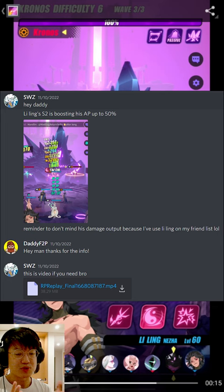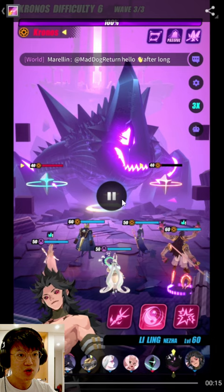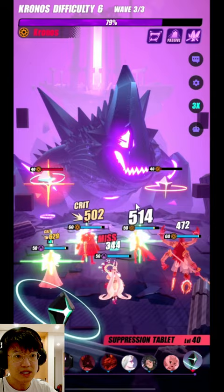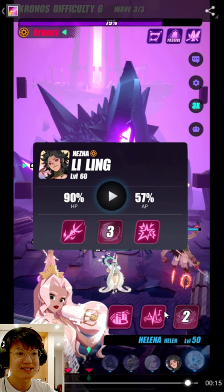So let's take a look at his second skill before we talk about where I find his relevance. So there you go — 5 crits and 5 AP ups over here. When he takes a turn again, he is going to have at least 50% AP. You can see 57 AP here. So that means that whenever he crits, he's going to increase his AP by 10%. This is not bad in some cases, but I feel like it doesn't really have a lot of changes to his kit in most cases.